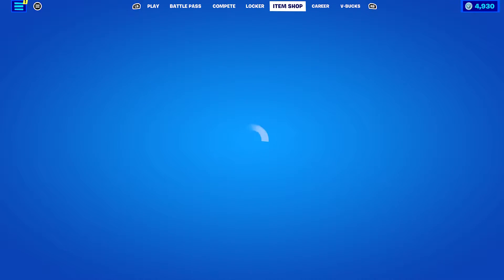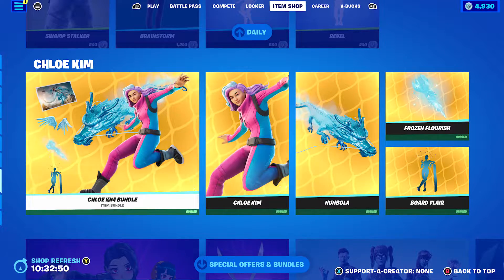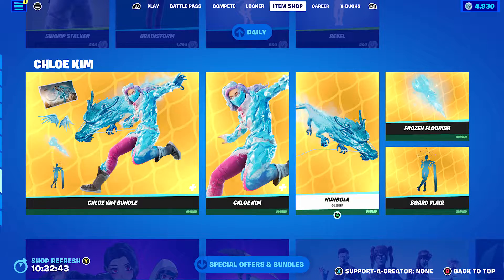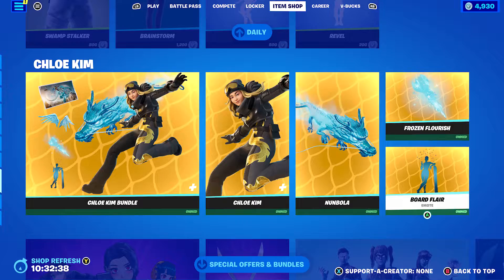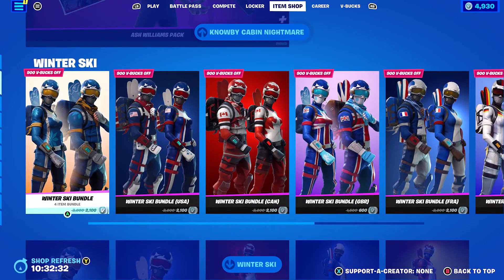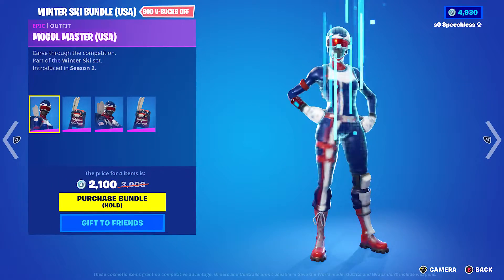I'm pretty sure she was in the item shop recently — and yes, she is still in the item shop. As you can see here, the Chloe Kim bundle includes the Chloe Kim Numbola Glider, the Frozen Flourish Pickaxe, and the Bald Flare Emote, which is pretty cool. You also get a loading screen with the bundle. We also have the winter ski stuff — the Alpine Ace and the Mobile Master, which is pretty cool.